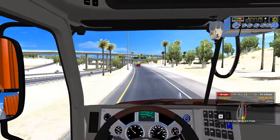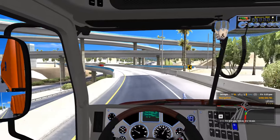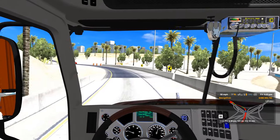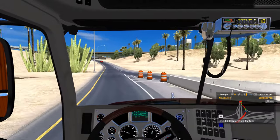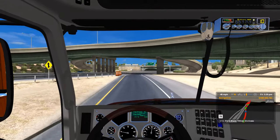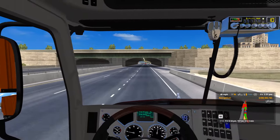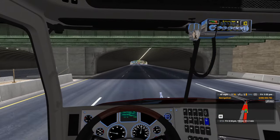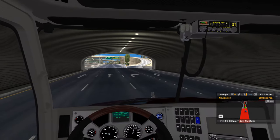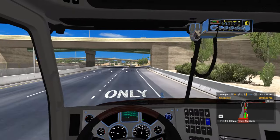I think this mod just might stay in. Gotta hop out of the exterior view and back into the interior view real quick every once in a while to get rid of that super brightness. Kind of cool looking back there seeing the trailer. Definitely gotta be a lot more alert for the cars now, that's for sure.